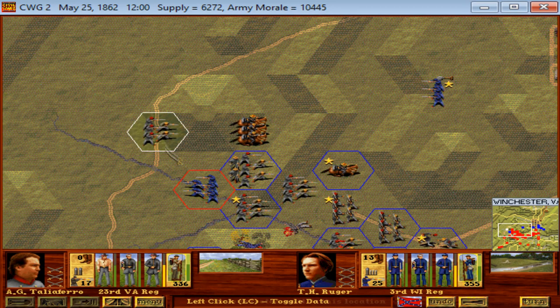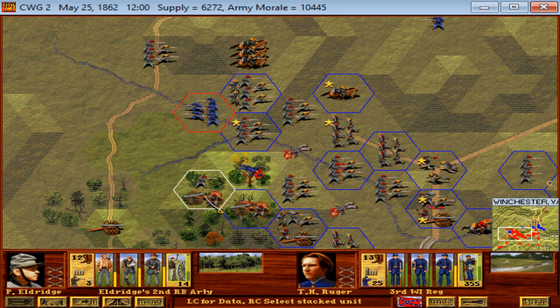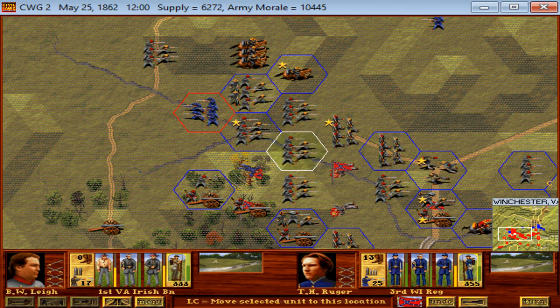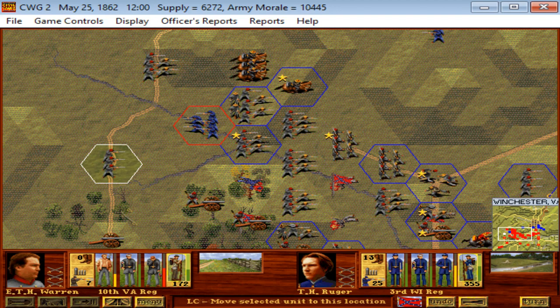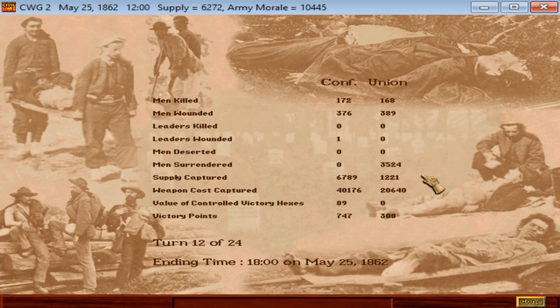The entire left wing of the Union Army is basically gone. We should be able to surround the 3rd Wisconsin next turn, or very shortly thereafter. I'm trying to box them in so they can't retreat too far — I'm assuming they're going to realize they're almost surrounded as well. Three Federal regiments all surrendered this turn, all on the left flank — three huge Federal regiments. That brings us over to 3,500 Yankee casualties surrendered, in addition to the 500 or so that have been killed or wounded.